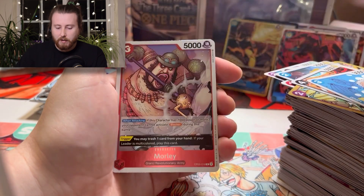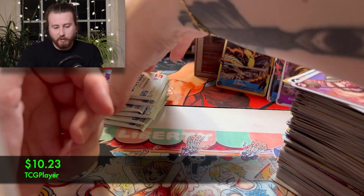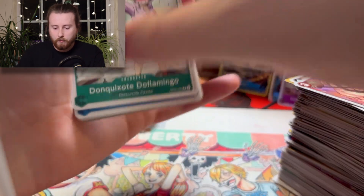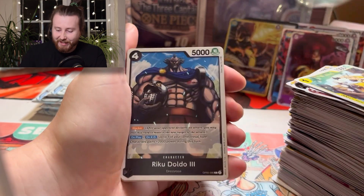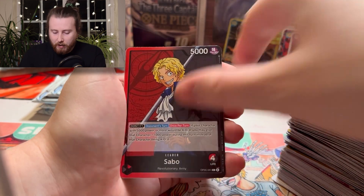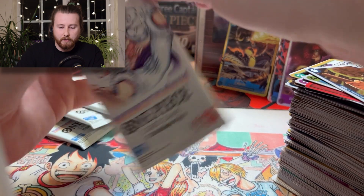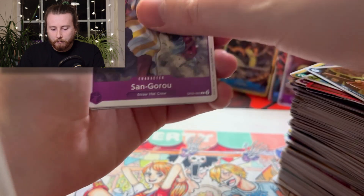Can we get anything else from this box? There's a super rare Kid. I really want a leader card — come on! That was unexpected. This is what happens when you don't look at spoilers — you get nice surprises. Onami, Sabo leader, and an Issho. Five packs left, not long to go — let's fly through these and pray to Oda himself that we get something cool.